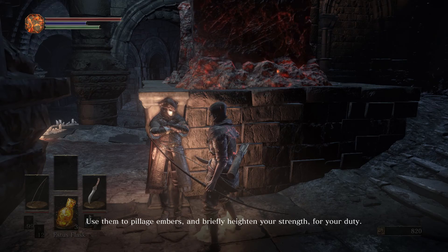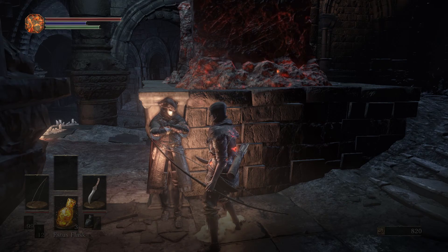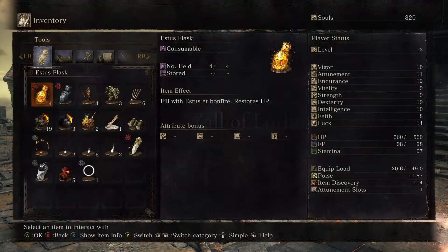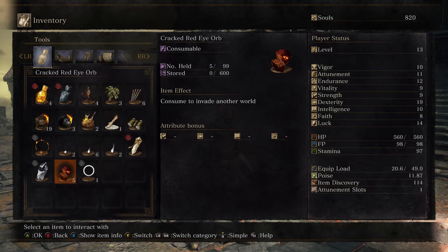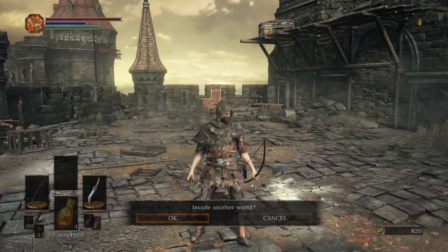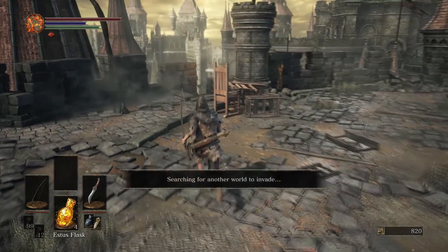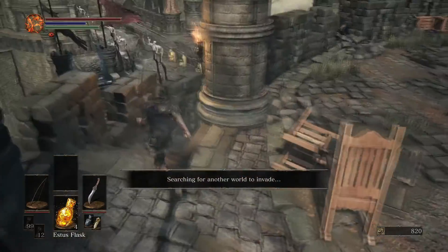Upon talking to him he will give you 5 cracked red eye orbs which are what you use to invade other people's worlds. To start invading make your way to an area appropriate to your level to make queuing quicker and simply use the orb from your inventory, or if you're invading a lot you can put it on your quick items.